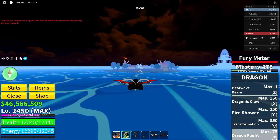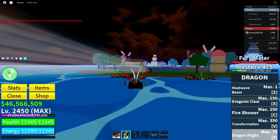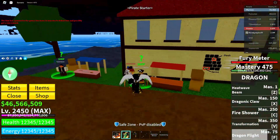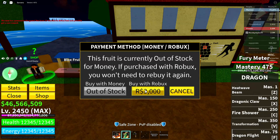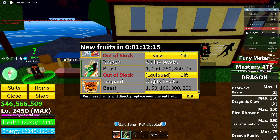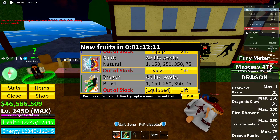After that, go back to the Pirate Starter Area. When you're here, go over to the Blocks With Dealer and do the same thing we did earlier — click on View on the mythical fruit that you want, just like this.